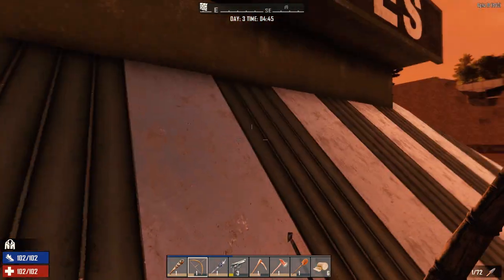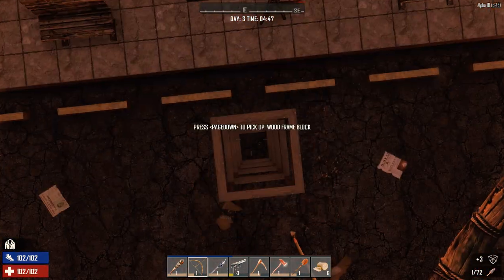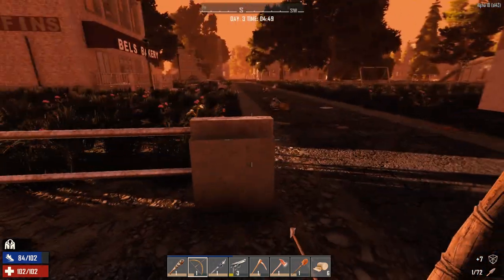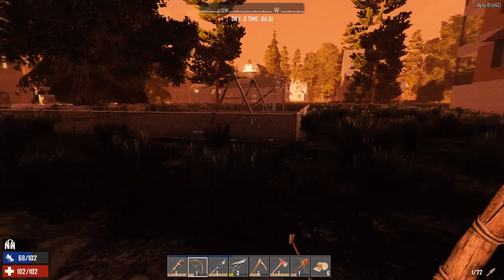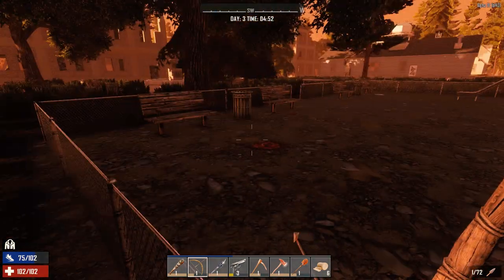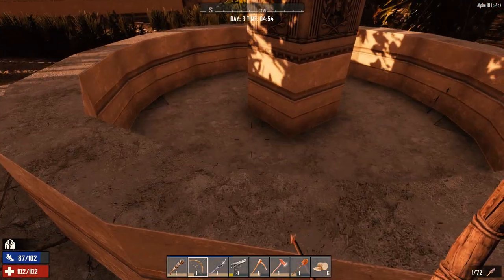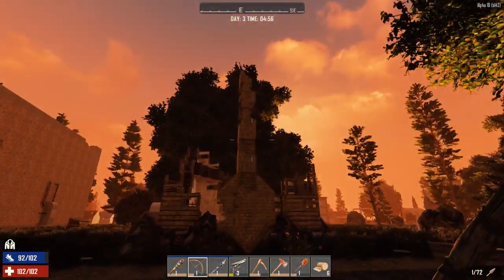Alright, let's head this way. Hopefully we can find something to kill along the way to get some food. They've added things like little playgrounds - little bits like this really add a lot of aesthetics to the game. Little POIs like this one here - is there water in here? There isn't. But little fountains, things like this add a lot of aesthetics to the game, which I think is great.